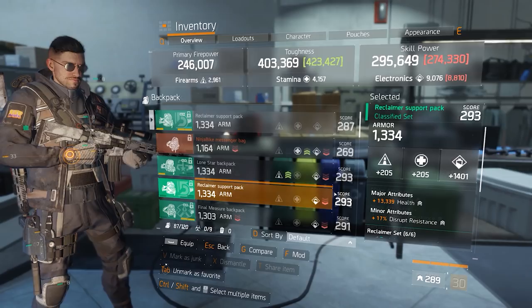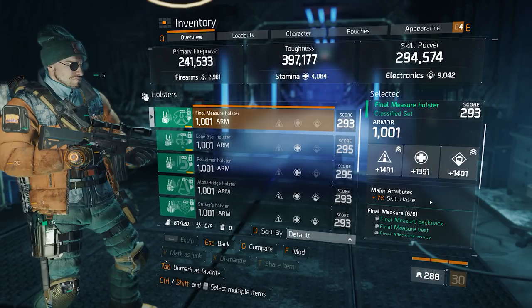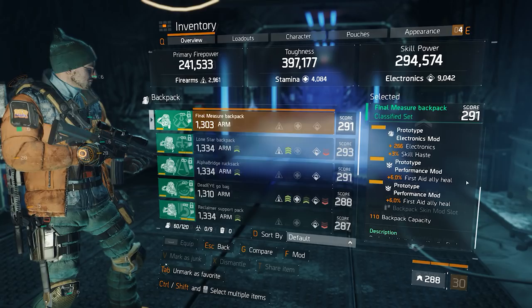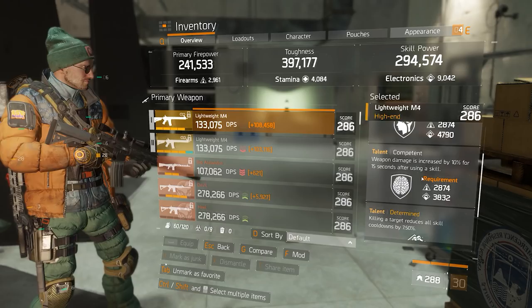I want to mention that following best-in-slot guides you would normally want health on the backpack, but I'm a greedy player and I feel like I can stay alive without those health rolls, so I'm trying to squeeze a bit more healing out of the build through the skill power roll. I did the same thing on my Reclaimer healer and it's been working out — I'm almost never the one dying — so I'll keep doing it until it stops working. The gloves are pretty standard: assault rifle damage, skill haste, and critical hit chance.